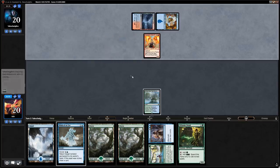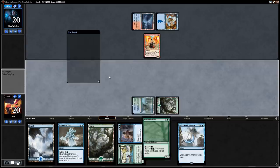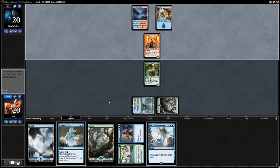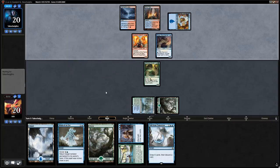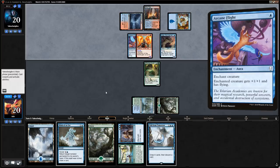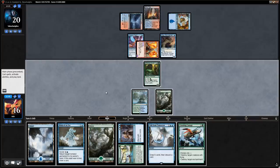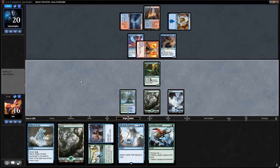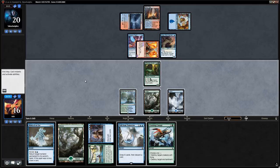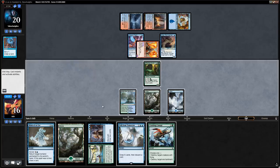Opponent plays Champion of the Flame. We still want to play the druid since we don't want to cast Blink of an Eye this early. Siren Stormtamer means the opponent keeps up one mana to counter the Blink. They hit us for four. We see Crushing Canopy and play it end of turn after the opponent taps out for an Opt, getting rid of the Champion safely.